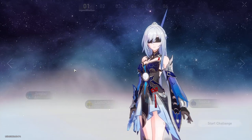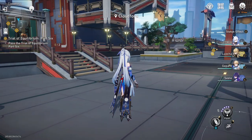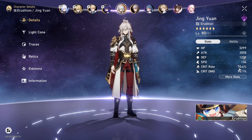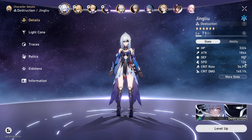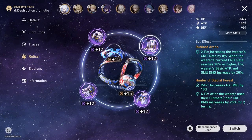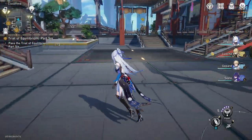I should take Jing Liu even though she's not fully built — she's much better than Jing Yuan. Her kit and her signature light cone mean she'll deal way more damage than Jing Yuan, whose crit damage isn't great. I managed to get her to this level, but her relics are a joke — 4-star relics. I need to change all of them, but this is what I have. I haven't found the right set anywhere; this is just the free set from missions.